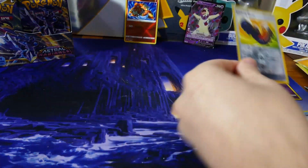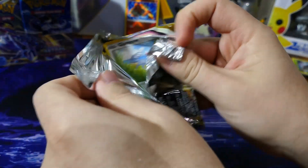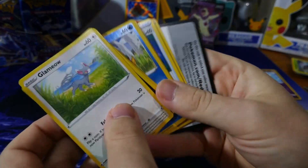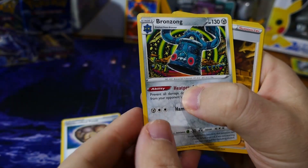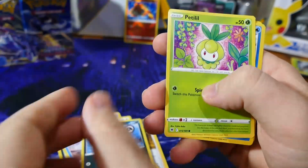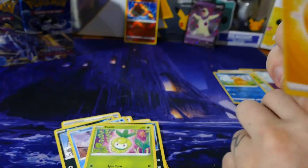A reverse holo in the reverse holo slot. Three to the front and let's go — that Bronzong artwork looks very nice. Huge Yenna. Reverse holo Psyduck and a regular Mantine. Electric energy. Next pack.